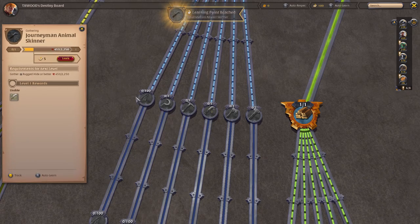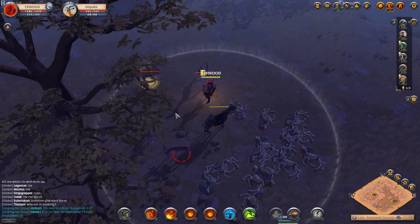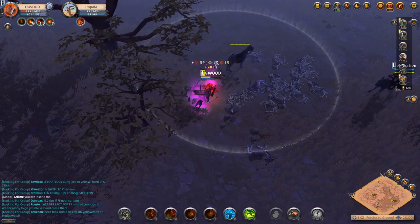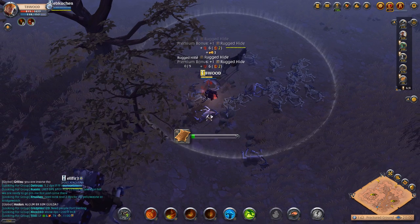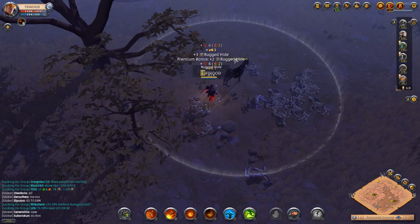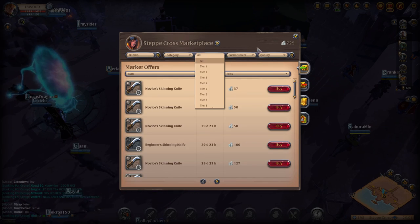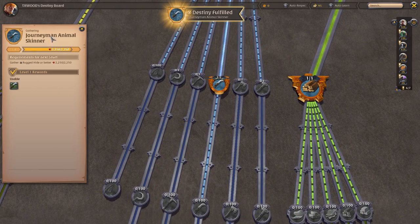We finished tier two skinning and can now use learning points. That literally took five minutes and we hit tier three. All I did was guard one area, grab three or four mobs at a time, use all my abilities, and they died quickly — then they respawned and I repeated. I'm going to skin these remaining ones, head back, and get a tier three skinning knife. With the rugged hide I've collected, I have enough to start refining some tier three material as well. We're now tier three skinning.